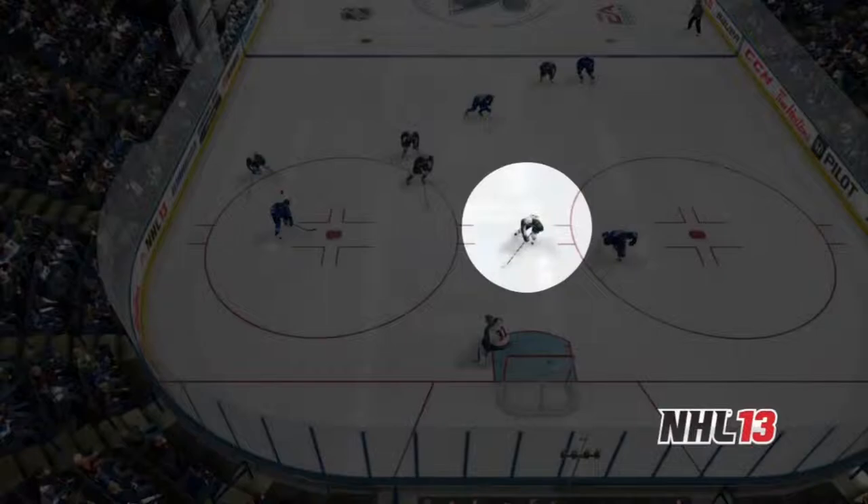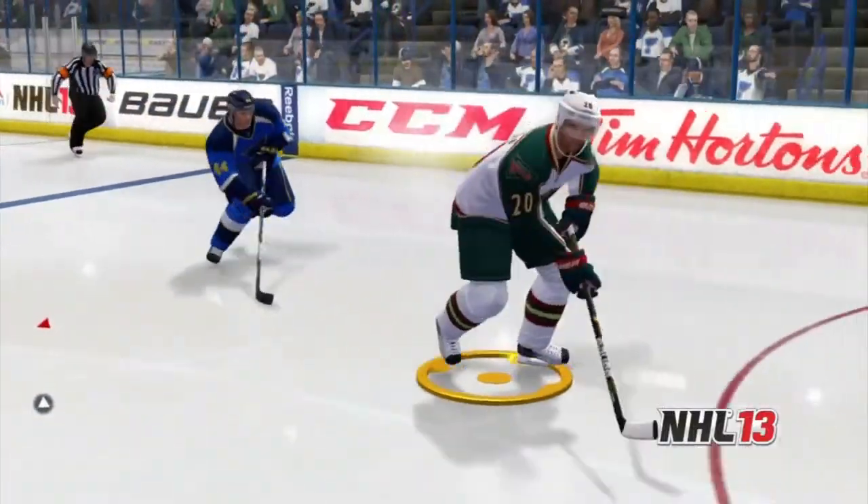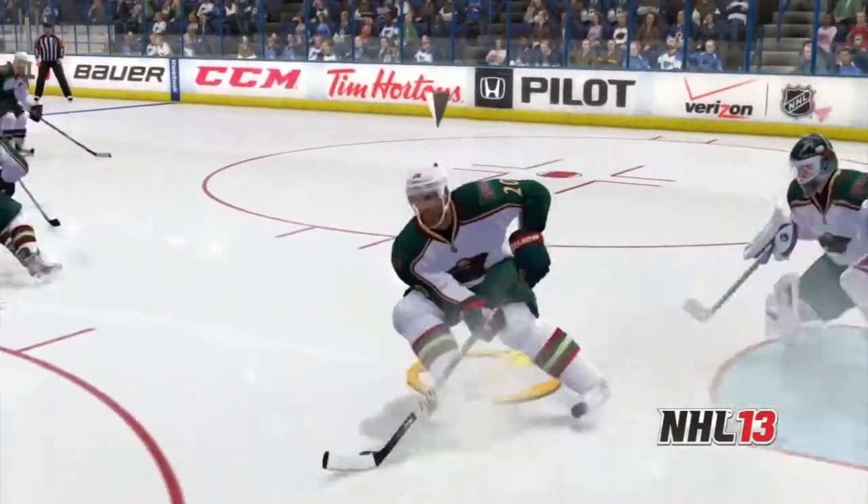With the all-new player AI in NHL 13, the defense recognizes the weak side winger as a scoring threat and stays with him, allowing him to break up the scoring opportunity.